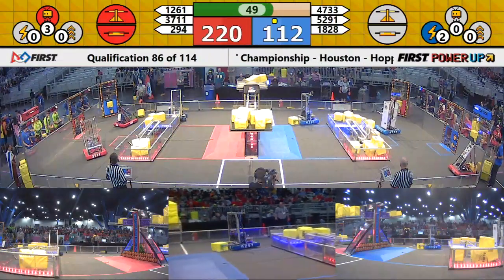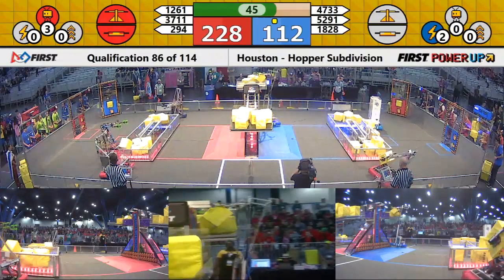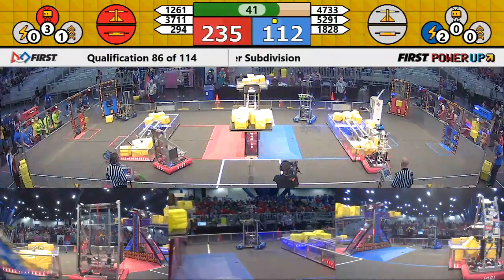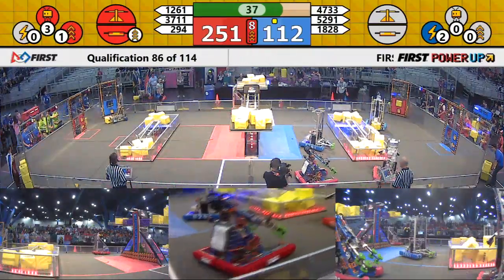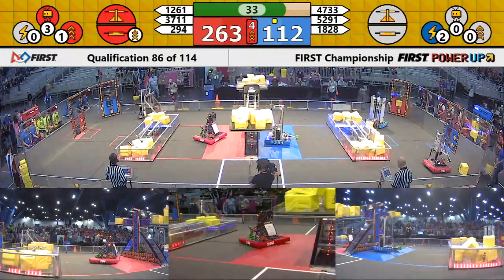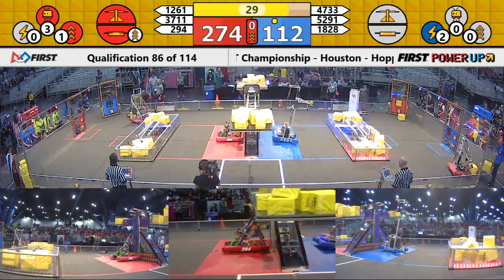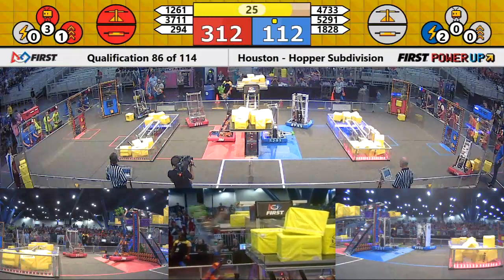37-11 placing another cube on the red switch, and now 18-28 tries to neutralize, but Beach Cities comes back and backs up their teammate, keeping hold of that red switch. Boost now in play for your Red Alliance, doubling the point value of their switch and scale. Red has neutralized the blue switch, so Blue Alliance is no longer earning points, stuck at 112. Big advantage for your Red Alliance as we enter endgame.